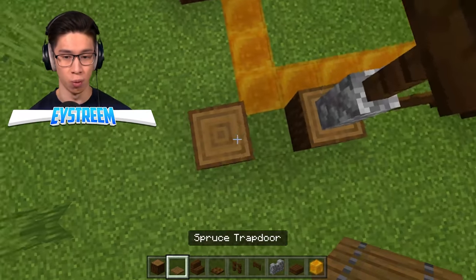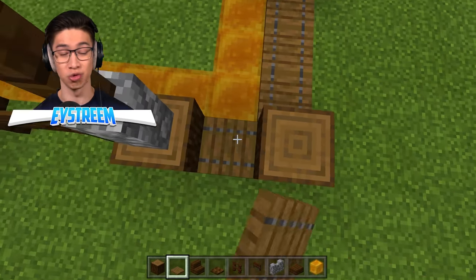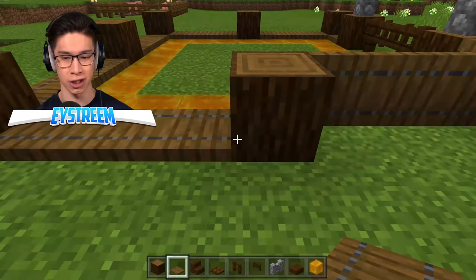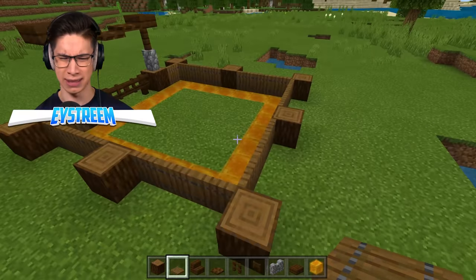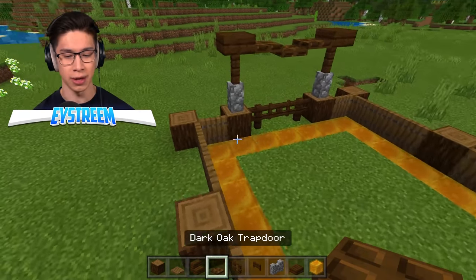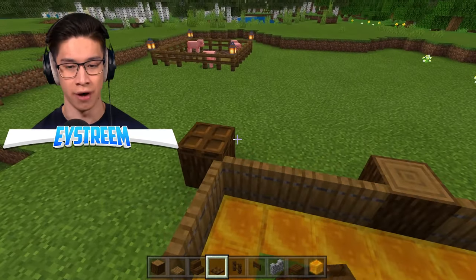Now we're going to do the rest of the walls using trap doors. We'll place four of them, then activate all of them so they face inward. It looks really nice having this outer and inner layer. Then I'm going to grab dark oak trap doors and place one on top of each of the corners to add a little bit of dimensionality.